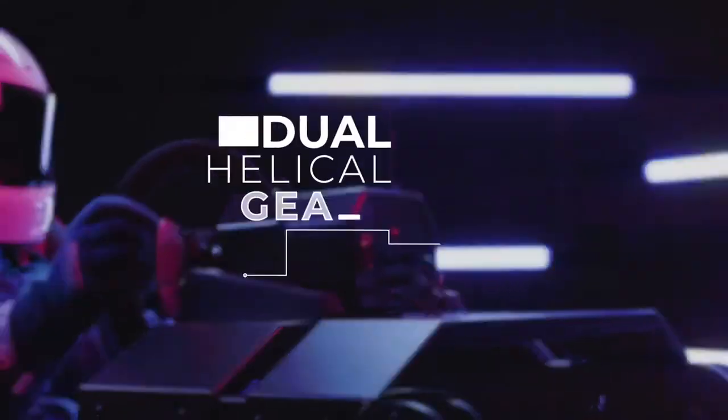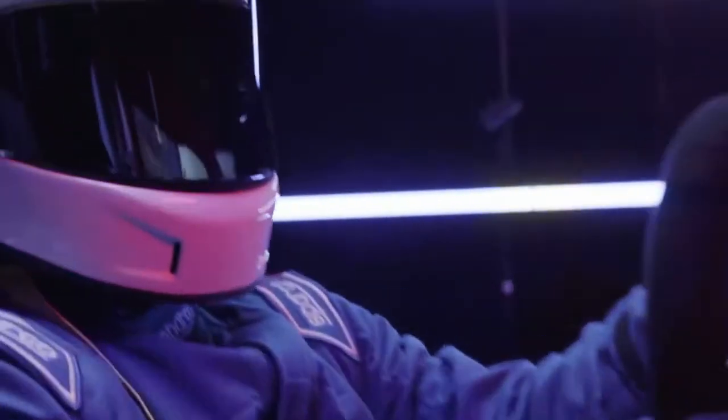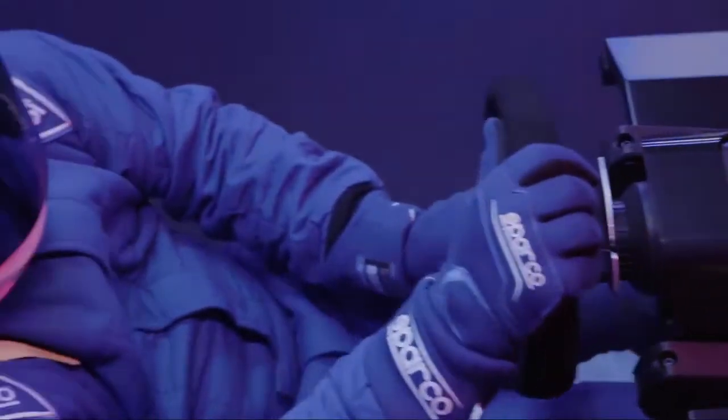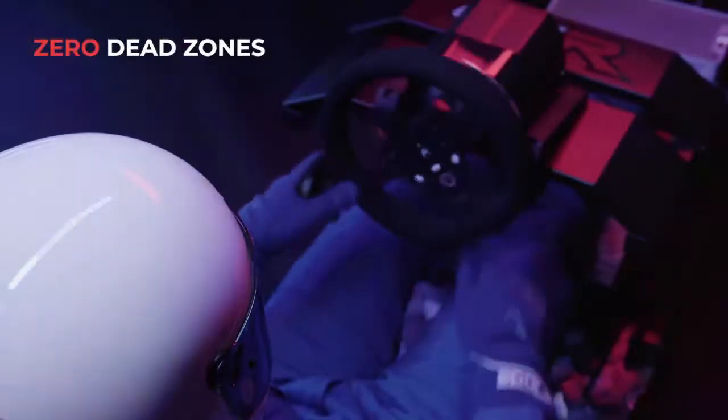Dual helical gear motors give you more torque than traditional gear drive motors, with the same smoothness and quietness of a belt drive motor. Experience a stunning 6Nm of torque — the most torque per dollar than any other wheel — and fast, accurate feedback with zero dead zones.